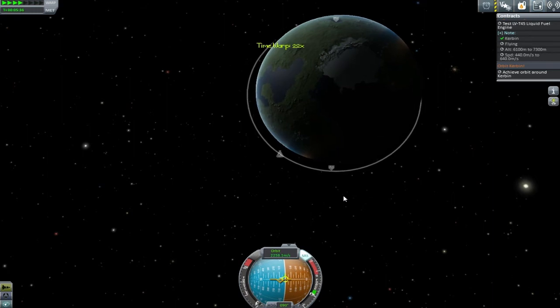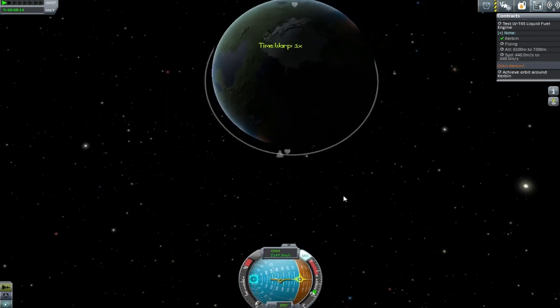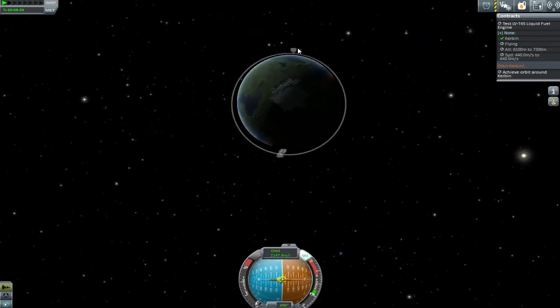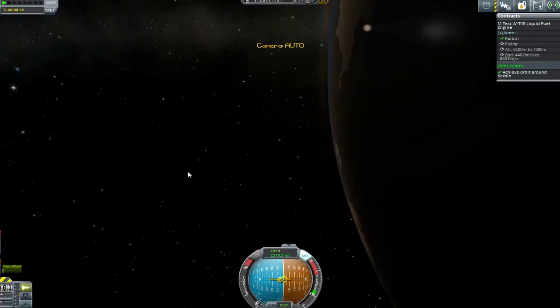We don't have much fuel - it'd be nice to save as much as possible. About here... can we hit there? I was trying to right-click on the periapsis to get the display - there we go: ORBIT! Yes! This is what we're after, this is what it's all about!